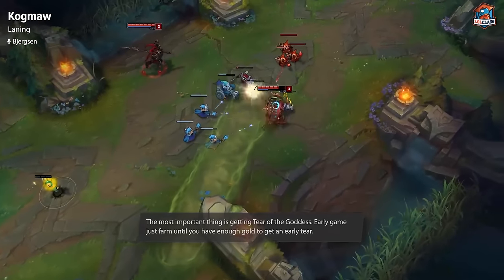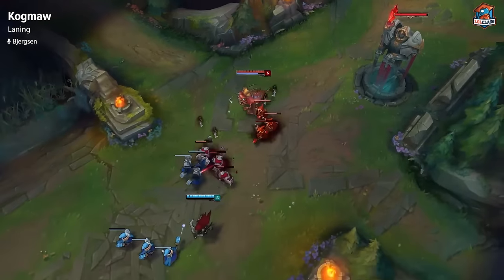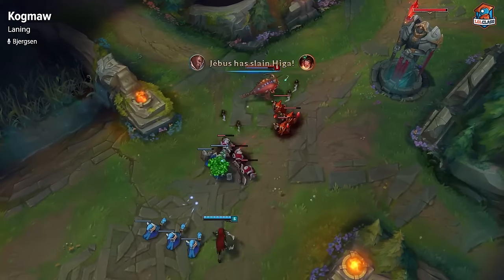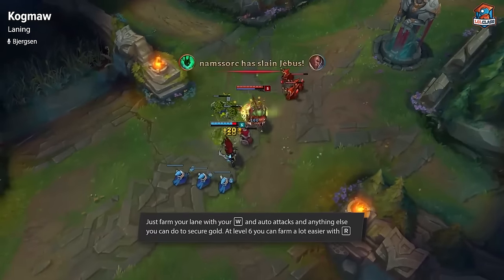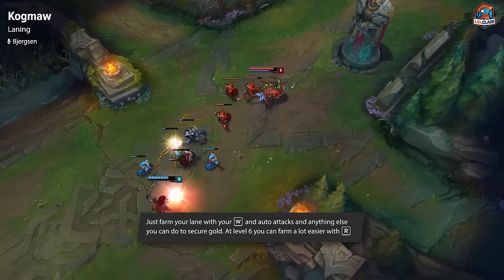Kog'Maw is not really someone who's looking to play super aggressive in lane. If you're even on farm and you get later in the game, you pretty much outscale the enemy champions, so there's no need to try to make early plays. Generally you just want to be playing really safe, closer to your tower. You don't really want to be standing inside his tower playing aggressive, but that's also why we're bringing two defensive summoners.